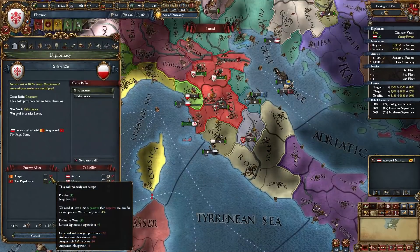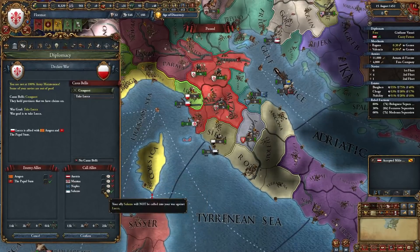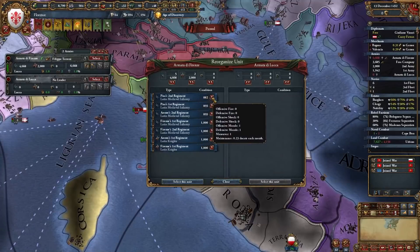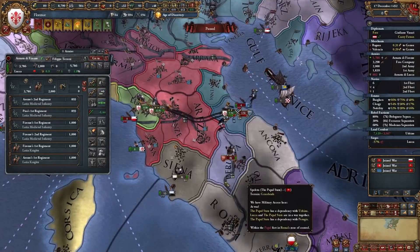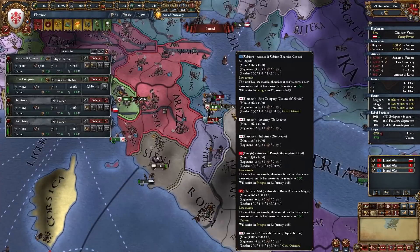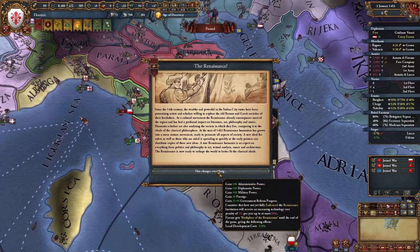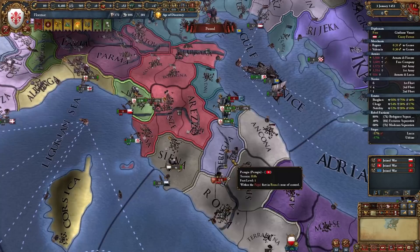We're declaring war on Luca. Leave one unit here, reinforce as fast as we can — battle state is coming in really quick. We won that fight. Send these guys into the level 1 fort and leave units to make sure they don't recruit more men. We spawned the Renaissance — that's huge for us! 300 power, 20 prestige, government reform progress. That's awesome. We can take the January bonus: 20% trade efficiency, corruption reduction, and Innovativeness +4. Very nice.